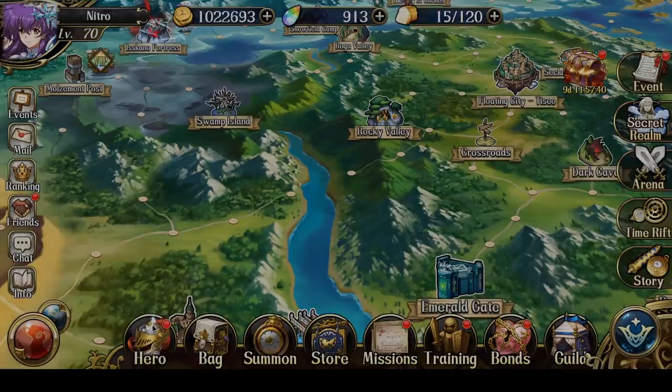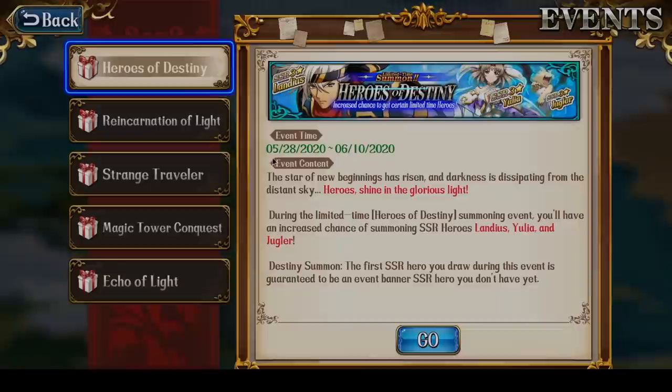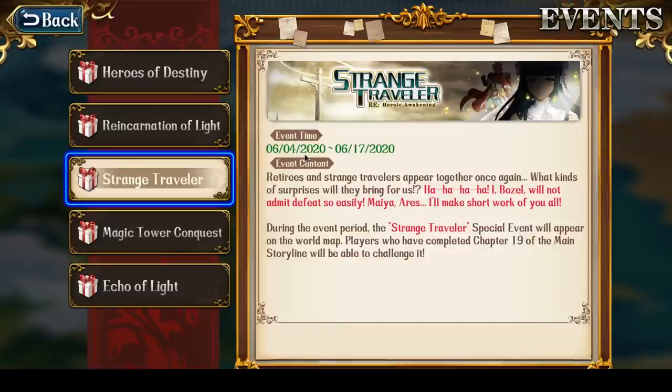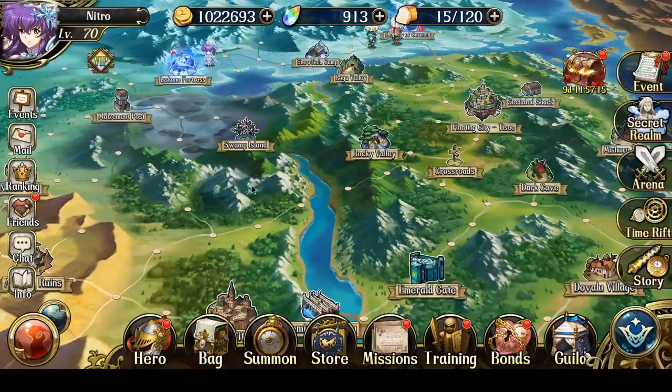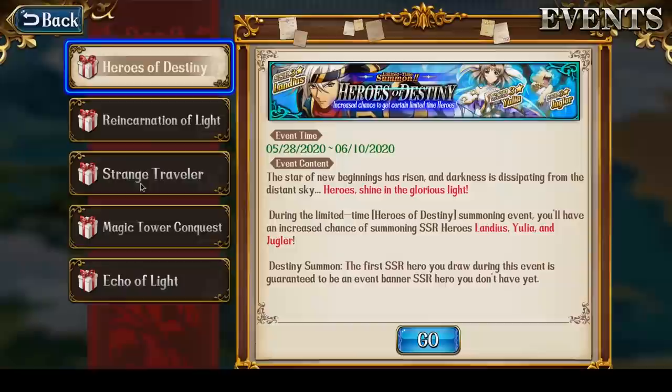In terms of events, I'm moving along through the Strange Traveler event, getting missions done whenever they appear — I've done three of the missions so far. I'm kind of surprised by this event; it almost seems like it could be a secret realm event instead of a world map event. Maybe because they didn't make any challenge battles for it, they decided to make it a world map event — so just easy world map battles with no challenge component.